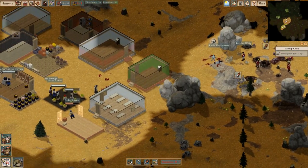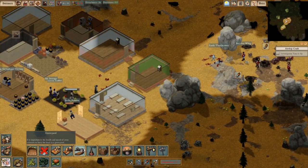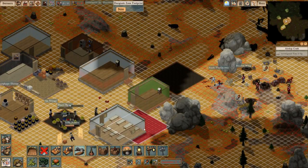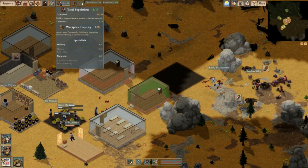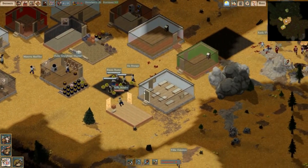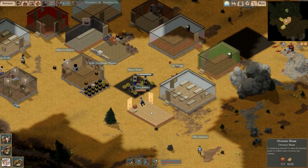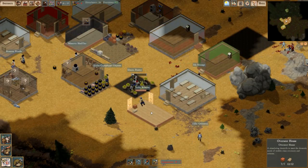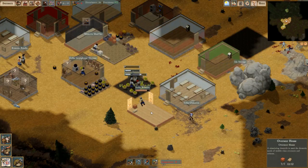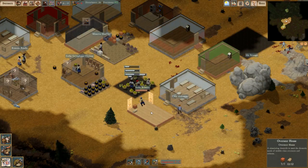We're going to have to create a graveyard, of course. Sad times. We can use one more overseer, so we will grab another overseer. After this is built, we should be able to have two more after that, for a total of three more. We'll see if that's the case.